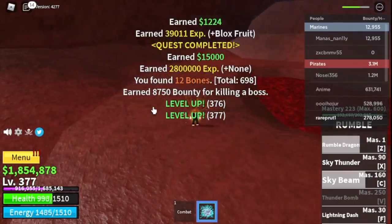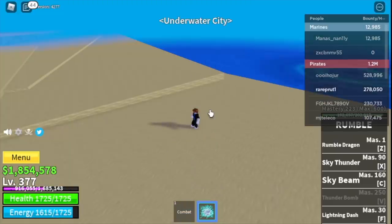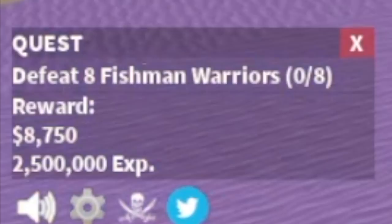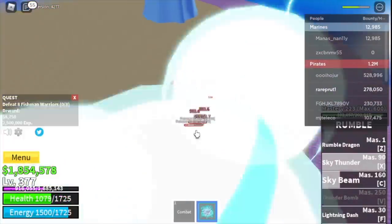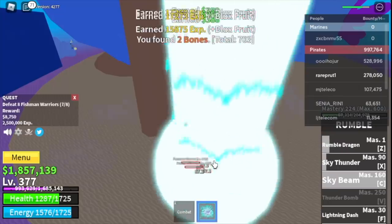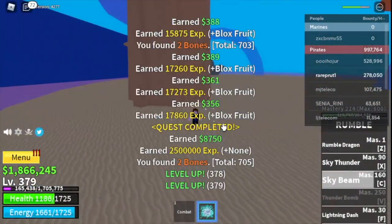Stat check: 326 melee, defense 479, blocks fruits. Now heading to the Underwater City. Start with the fishman warriors — lure four at a time, do it twice to defeat eight and finish a quest. We're leveling here until we reach level 450.